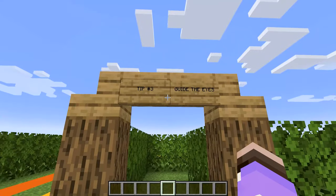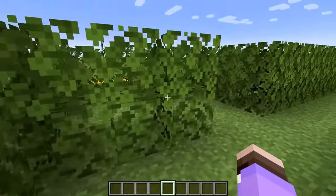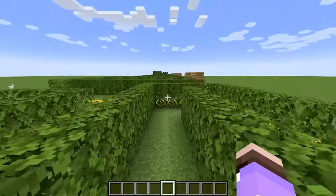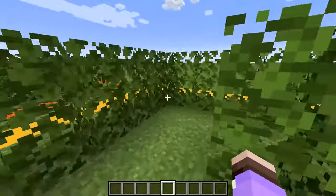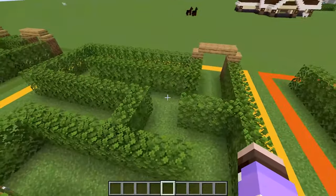In the same vein, tip number three is to guide the eyes. You can put harder-to-go-around walls in the correct route, and the player will probably go the way that's easiest for them to immediately access, because going around — although it will get them to the chest — they might not think of it right away.